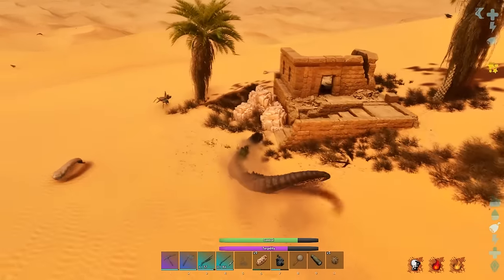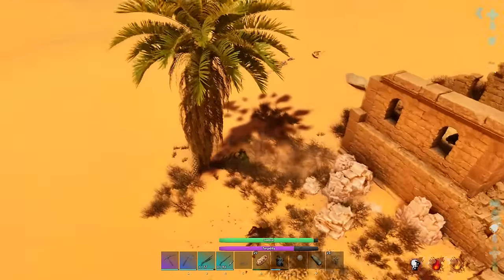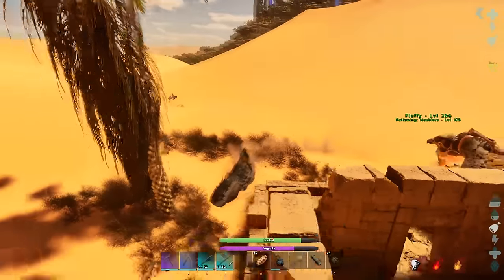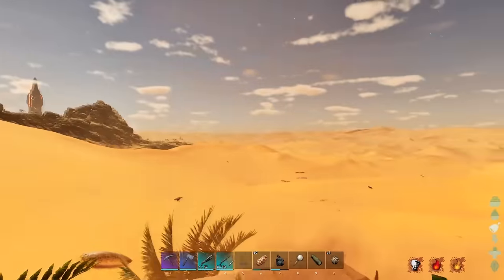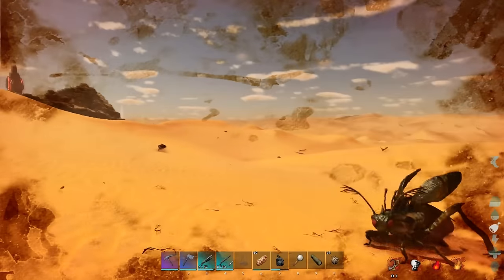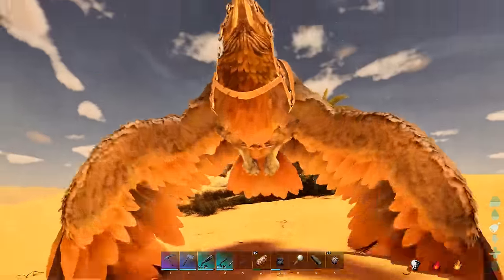I'll risk it and go for the salt next to the building - hopefully it doesn't throw me off. Getting trees is useless. Oh, I went inside the building! Well it was worth it to get the extra salt. Get on your bird again.